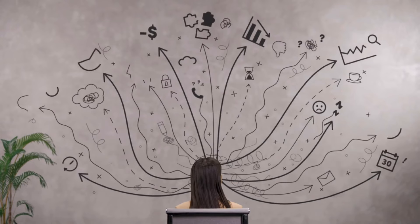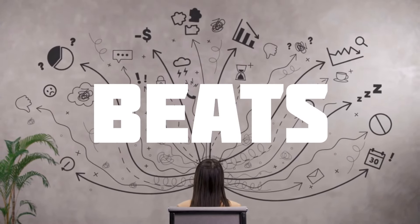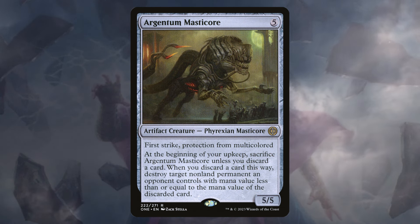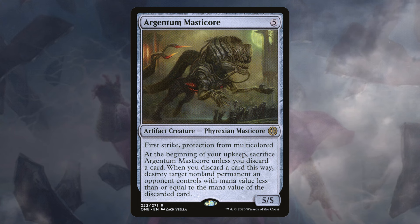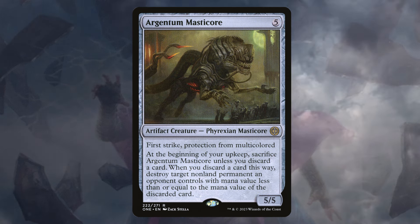Now that we've made all these Power Stone tokens, what do we do with them? We're going to cast big artifact beaters and knock people out of games. I have never once seen Argentum Masticore played in an EDH game. It's a 5-mana 5/5 with first strike and protection from multicolored. At the beginning of our upkeep, we sacrifice it unless we discard a card, and those discards are going to give us some Power Stone advantage.